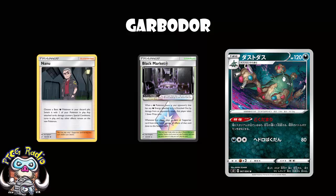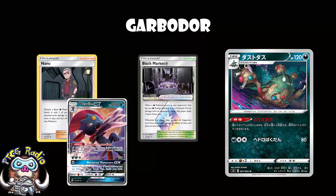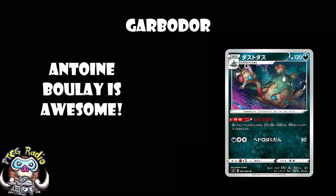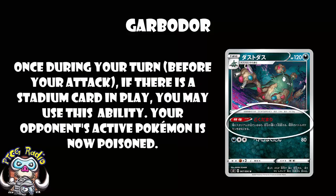Weakness to Fighting at the moment is okay, but as cards like Pikachu and Zekrom continue to see more and more play, there is every possibility the fighting weakness gets worse. Being a Darkness Pokémon means you've got Black Market Prism Star, which is quite nice for not giving up a prize if you've got Darkness Energy attached. The ability is what we like here, and the ability is good. If there is a Stadium in play, once during your turn, you may leave your opponent's active Pokémon poisoned. Automatic Poison with a Stadium in play - make no mistake about it, this is actually really, really good.